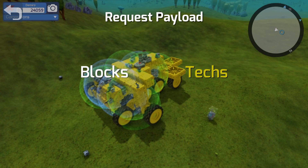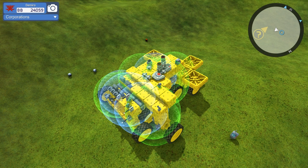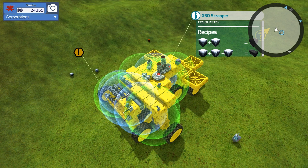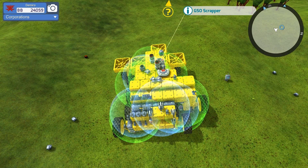I don't have any of the experimental blocks because that was just added with the last patch, so I haven't discovered any of those yet. Now, I have found and put on a scrapper, which is kind of cool. Anything you throw in here it will deconstruct into pieces and give you the recipe for it. Let me turn the camera so the map's not in the way of the description.